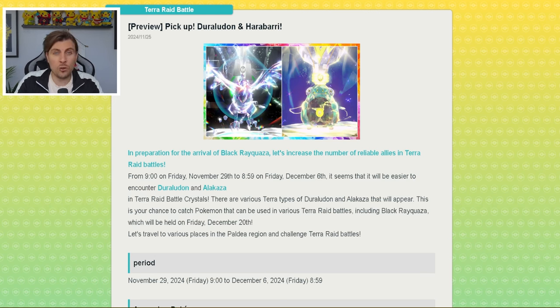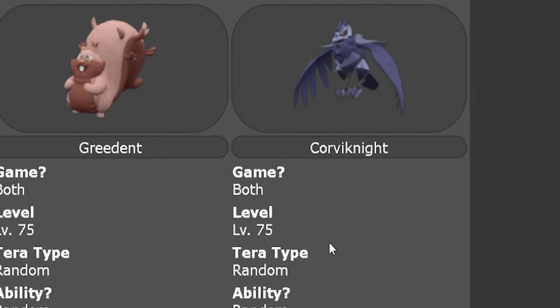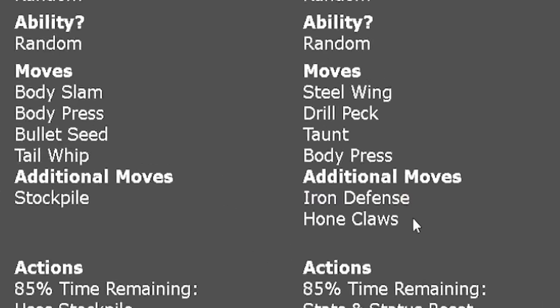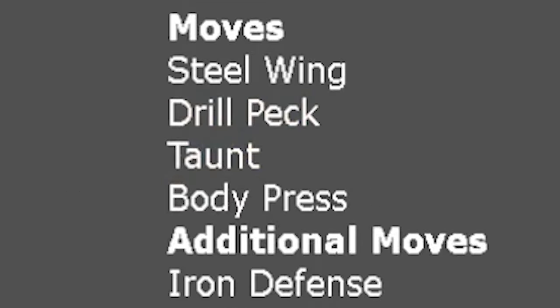These raids are only going to be five stars, so not the most difficult — pretty easy to take down — but we do have an awkward Pokémon in Corviknight. It's probably going to have its hidden ability Mirror Armor, which means we're not going to be able to use stat-reducing moves against it like Acid Spray, Intimidate, Screech, or Metal Sound. It does have options to boost its stats and become very dangerous quickly. The five-star raid has access to Iron Defense and Horn Claws, so once it gets set up it's going to be hitting pretty hard with its flying and steel-type coverage. Keep an eye out for Taunt as well.